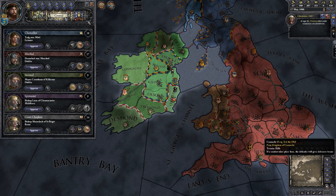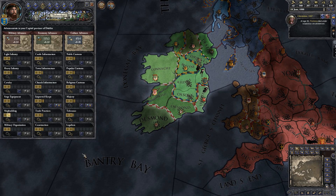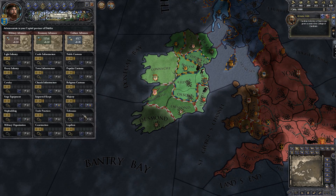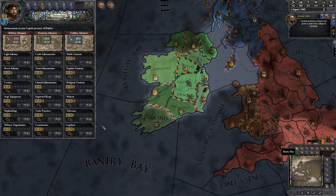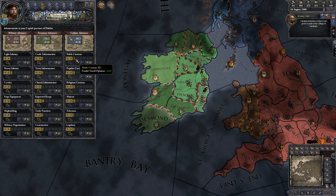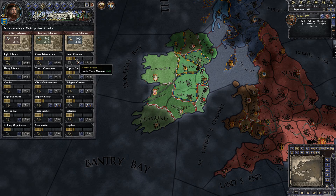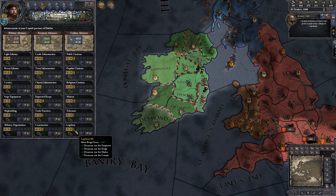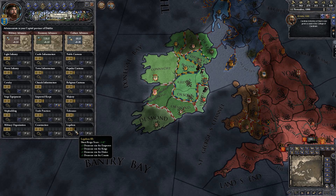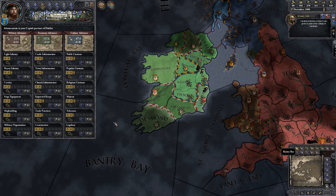I'll send my Spy Master back out, upgrade my shipbuilding, and focus on Legalism and Noble Customs — the best two to focus on as a king. Legalism and Noble Customs increase your reputation with your vassals, which means they're less likely to work against you. Legalism also reduces the new-ruler penalty — the time it takes for people to get used to you after succession.